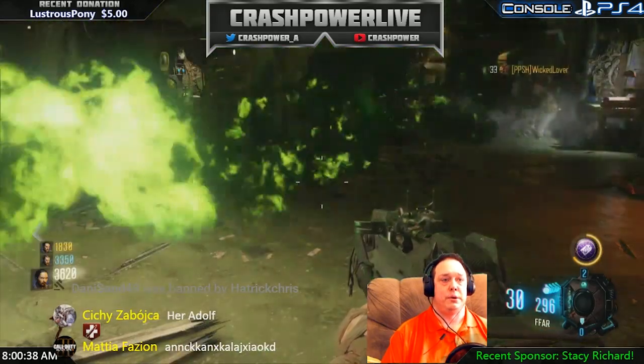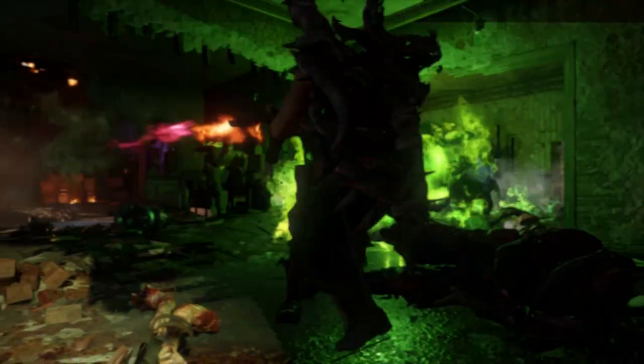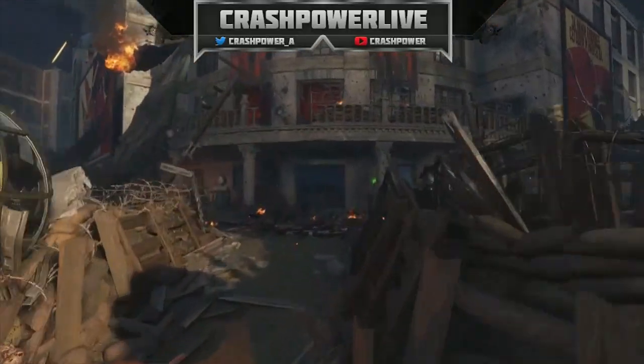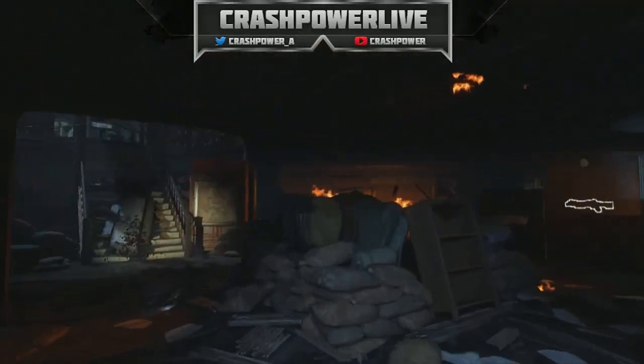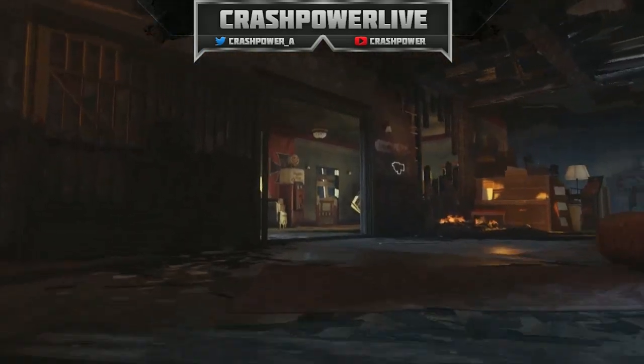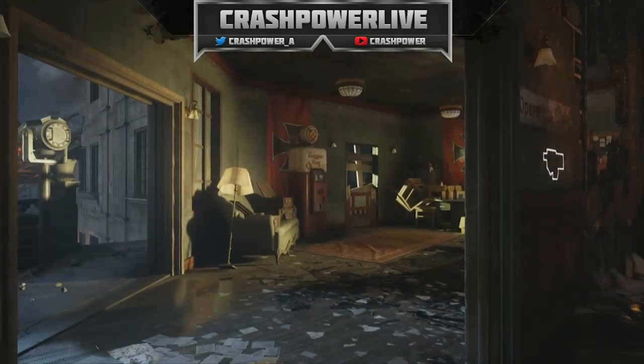In today's tutorial I'm going to show you how to assemble the zombie shield in the third zombie map for Call of Duty Black Ops 3. You want to head from the spawn into this door for $750, up the stairs and to your right, and once you open this $1,000 door you're ready to find the first part of the zombie shield.